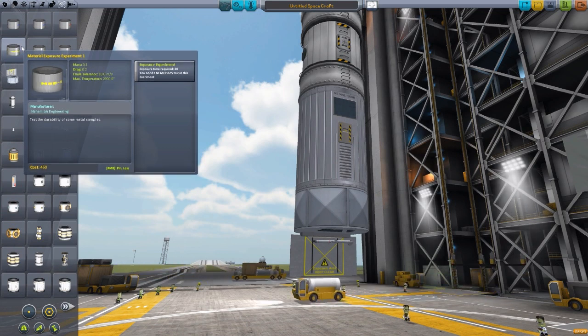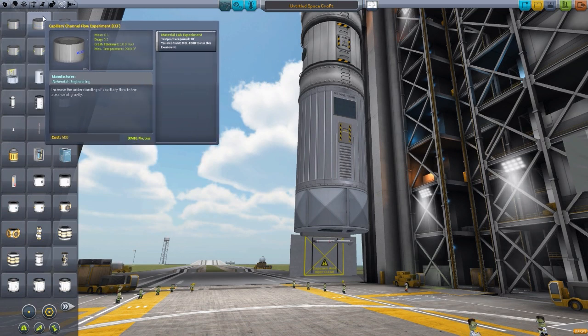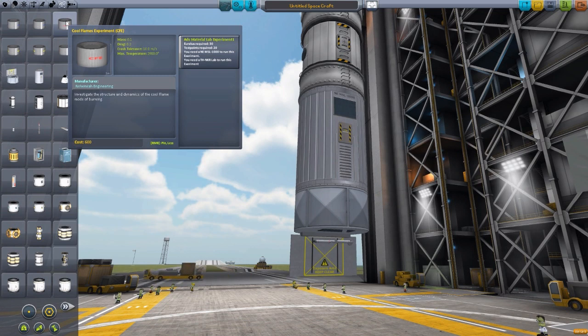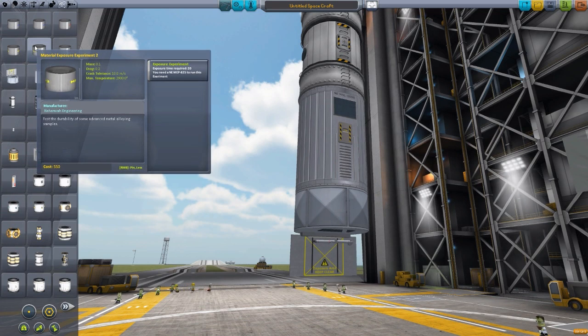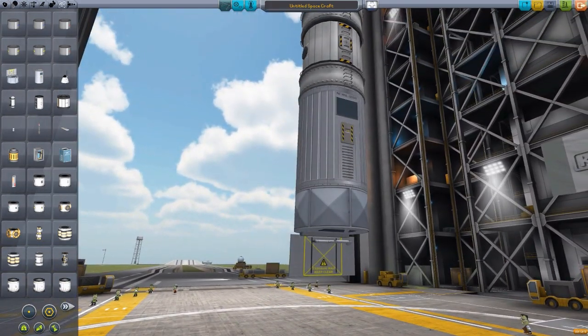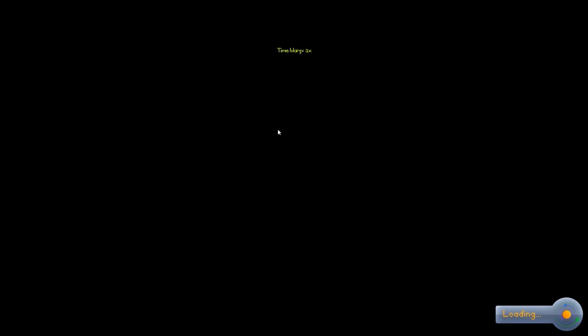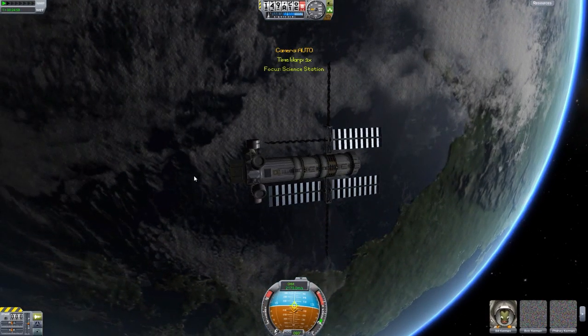I really like that idea — if you want to do the science, you have to send these specific modules to the station and then bring them back home. The six experiments are: the Capillary Flow experiment, the Capillary Channel Flow experiment, the Cool Flames experiment, the Material Exposure experiment, a second Material Exposure experiment, and the Flame Extinguishment experiment. Some of these are actually based on real experiments that are or have been on the ISS. I have a space station up in space — let's head to the tracking station to see these in action. I did just bolt the experiments straight onto the station for demonstration purposes today.